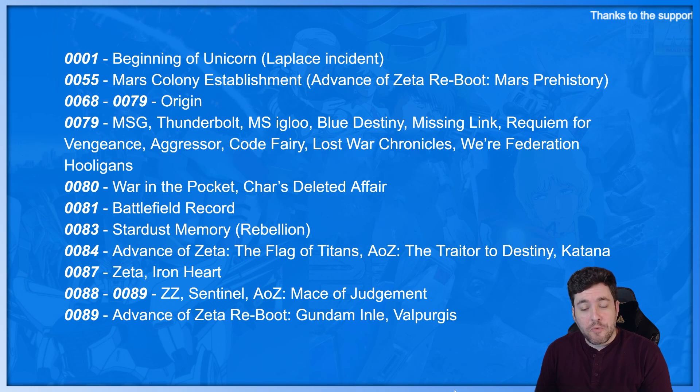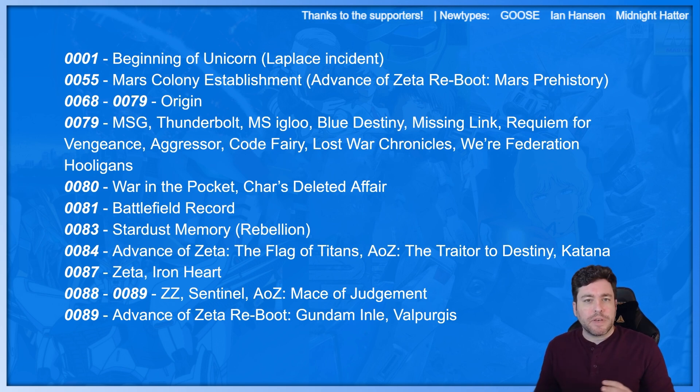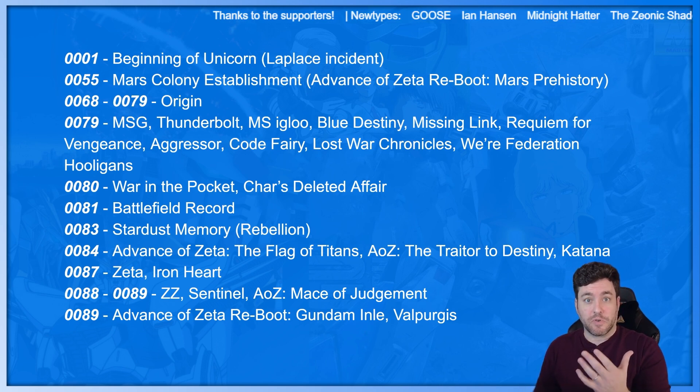We start with Beginning of Unicorn, UC 0001. This is Laplace's incident. So if you've seen Gundam Unicorn, there's a part of the beginning that kind of explains what happened in early UC, like the start of the Universal Century, obviously with that 0001.